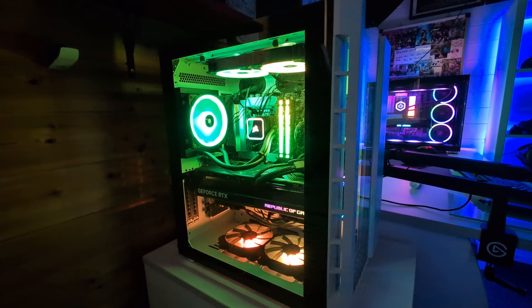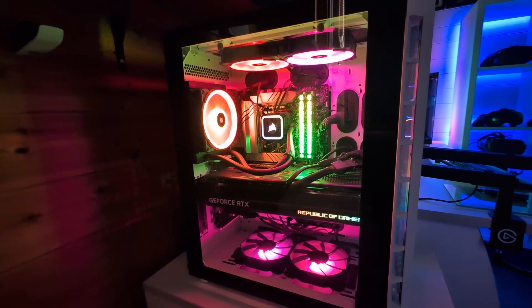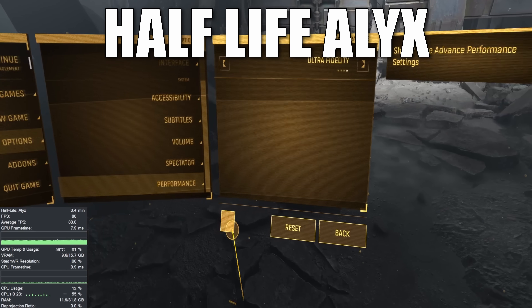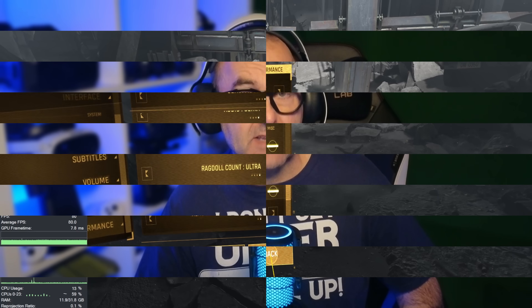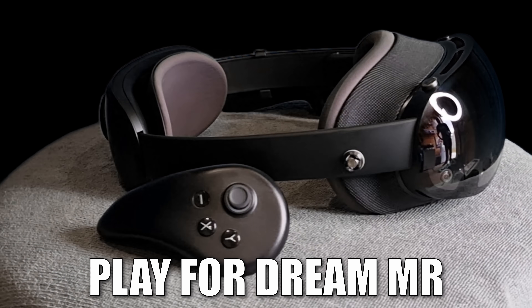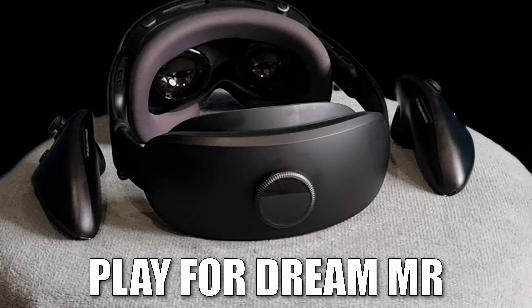This is Big Bertha — my RTX 4080-equipped PC with a 12th-gen i9 and 32GB of Kingston Fury DDR5 RAM running at 6,000 MHz via an XMP tweak. Not the most cutting-edge PC, but no slouch in the performance department either. I will be running all the games at their highest graphics to really swamp the GPU on purpose, then use Virtual Desktop's toolset to reduce the load by up to 50% in some cases and get a nice stable frame rate. For the test, I will be using the Virtual Desktop app installed on my Play for Dream MR with its insane 4K per eye micro OLED screens to further push poor old Big Bertha along.